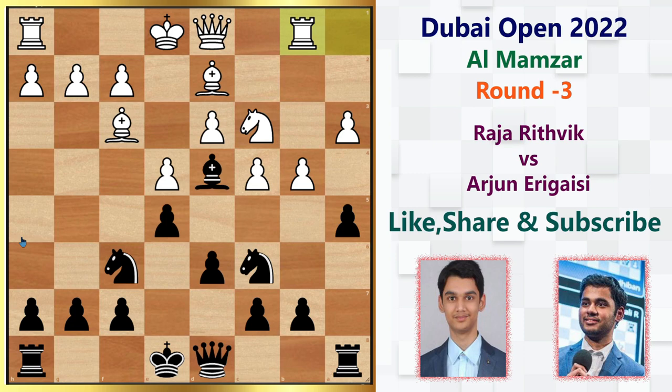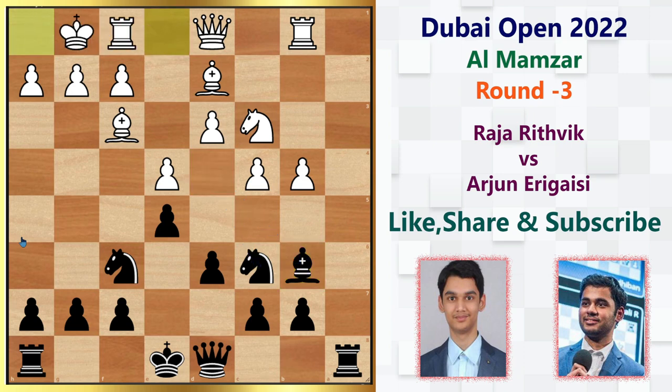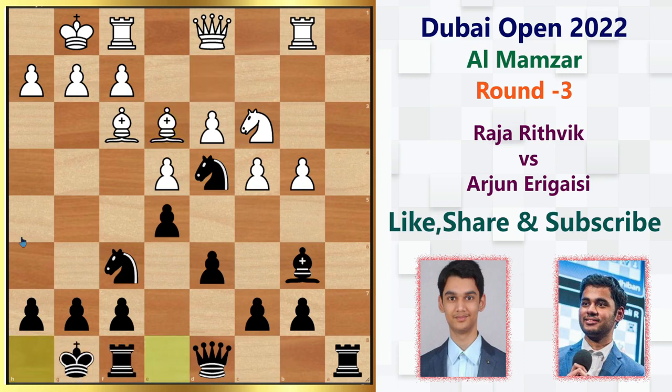Because now Arjun simply opens the a-file with axb4, axb4, and he even plays bishop to b6. The point is simple: he wants to use the d4 square for his knight. White simply castles kingside, then knight to d4 harasses the bishop, bishop e3 challenges the knight, and Arjun castles kingside as well.